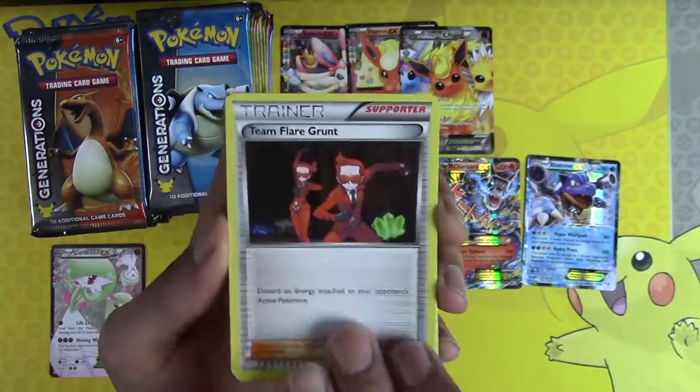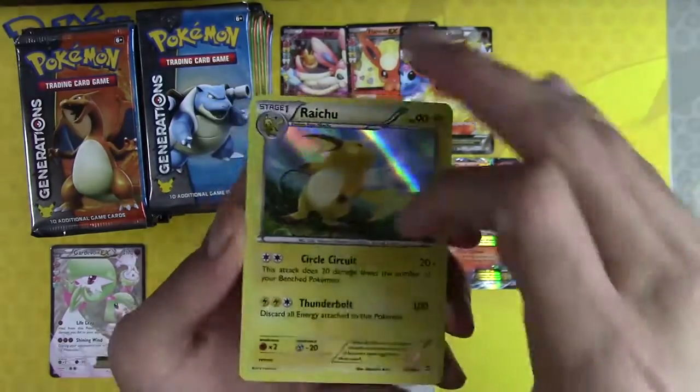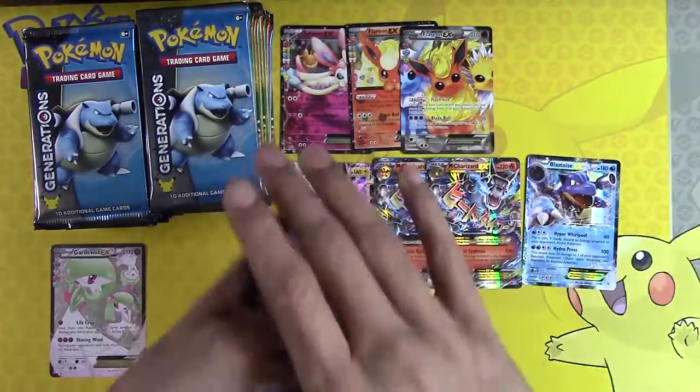Raichu, Team Flare Grunt, Clement, Ghastly, Slurpuff, Raichu. I could count the packs — I'm not even going to. I still need my Reverse Holo DCE though. I really need that.